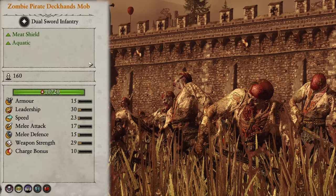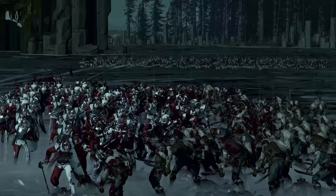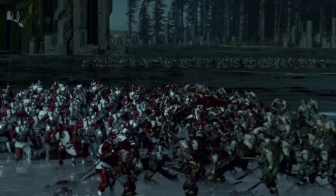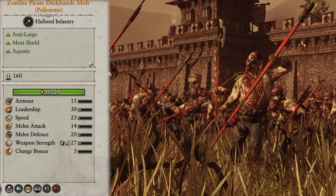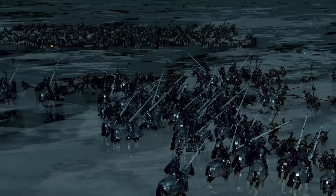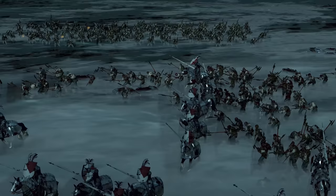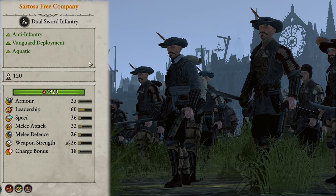Kicking us off in the melee infantry are the Zombie Pirate Deckhands mob. They're literally a meat shield and don't really have a purpose other than that. They will rarely get kills and rely on your other units to do basically all of the work, but they're perfectly good at what they do and give your ranged and monster units plenty of time to get into position. They come in two varieties: standard and polearms. Polearms give them some minor anti-large damage but should still be used in the same way — target large units to prevent them from reaching your damage dealers. I take four normal Deckhands and two polearms in the early game.